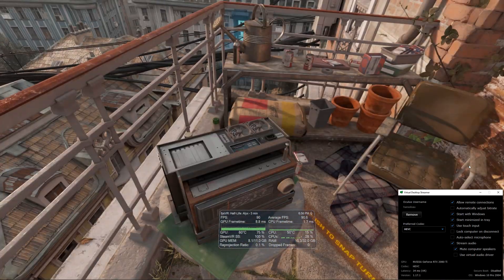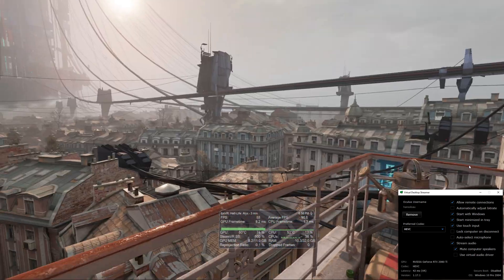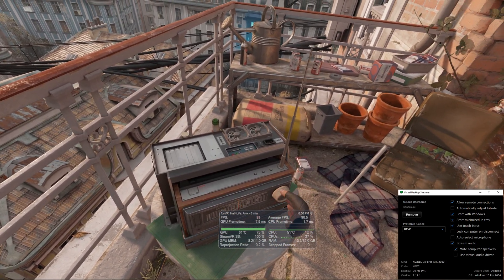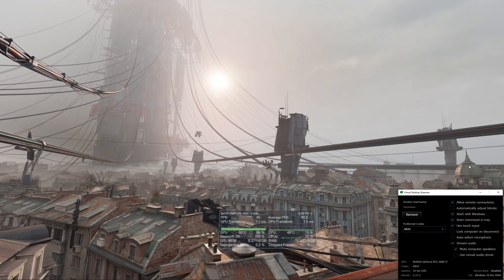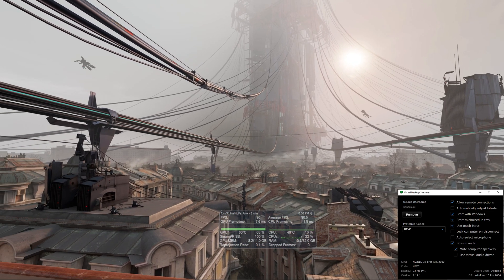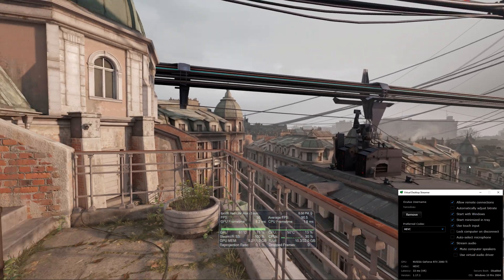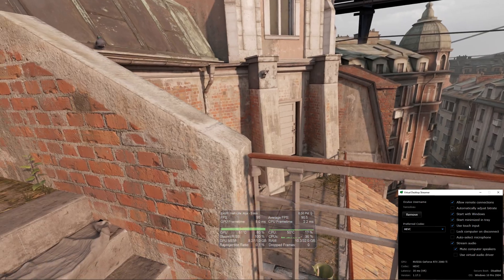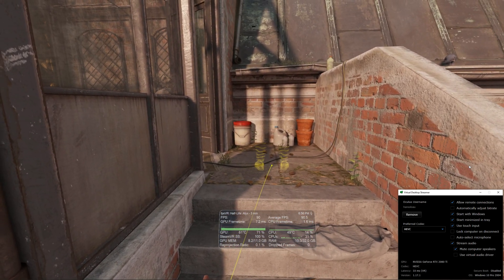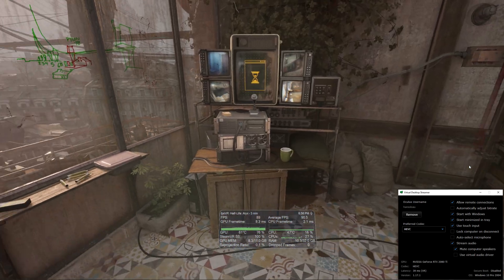You can see I'm running Steam VR supersampling at 100%. One thing I'll note is that you seem to get a lot of frame drops when set pieces play, or whenever I go into the VR boundary — the Guardian. You can't see it on screen, but if I step out of my play zone the boundary shows up, and whenever I trigger that the frames per second seems to take a bit of a hit. The GPU memory is also utilized really well, but I'm pretty sure that's just because of Virtual Desktop doing the streaming and encoding.